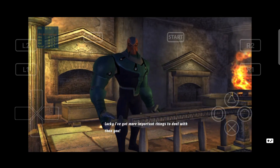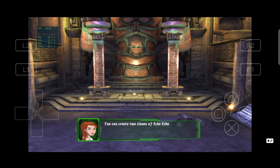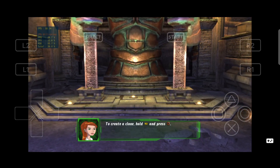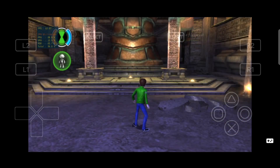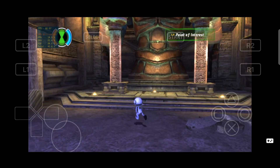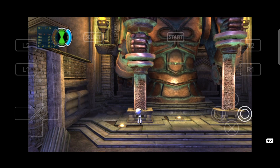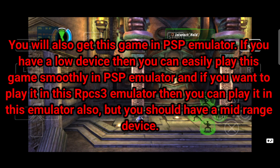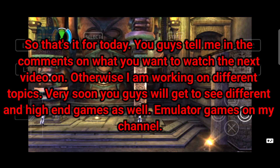I've got more important things to deal with than you. You can create two clones of Echo Echo. Use them to hold switches and pressure plates for you. To create a clone, hold R2 and press the circle button. Clones will automatically run towards any objects they can interact with. Divide and Conquer! Let's go!